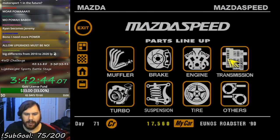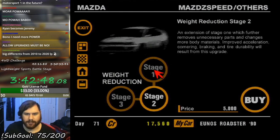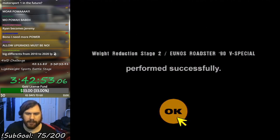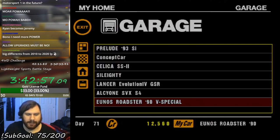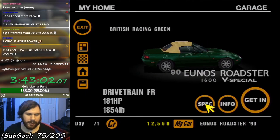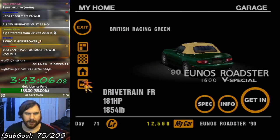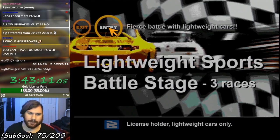I kinda wanna do stage 2 weight reduction as well, but I'm also starting to run out of money. I'm probably gonna need it though, so you know what, let's just do it. Attempt 2 with the Eunos Roadster. It's now at 181 horsepower, down to 1,854 pounds of weight. Let's see if I can actually win this time — and by win, I mean not be last.